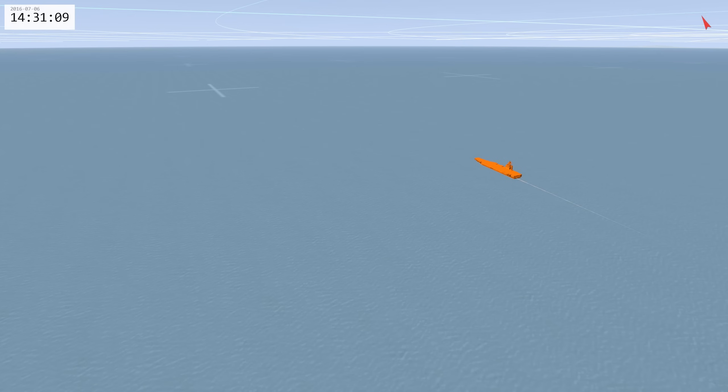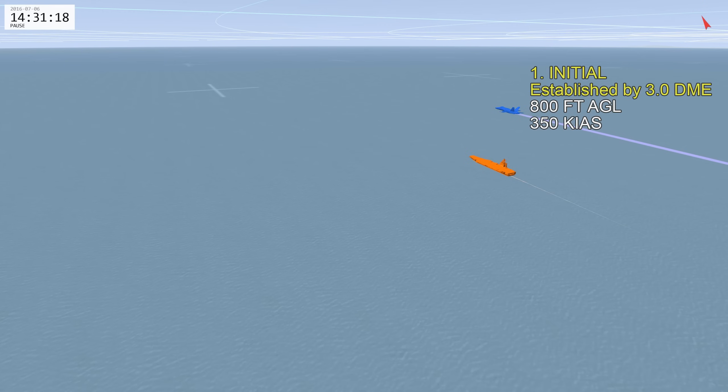Now we'll look at the approach itself before going into the airplane. You'll start on a 3 nautical mile initial at 800 feet and 350 knots. This is your baseline as you approach the carrier, passing it on the right-hand side. As you fly past the carrier, you'll initiate a level break, staying within 4 nautical miles — this is known as the kiss off. In a flight, initiate the brakes with a spacing of 15 to 20 seconds.